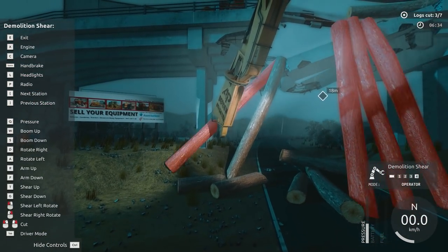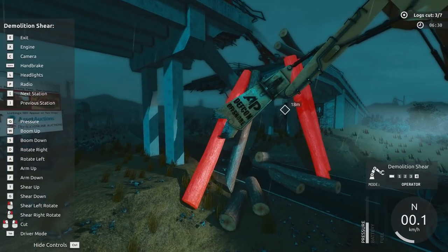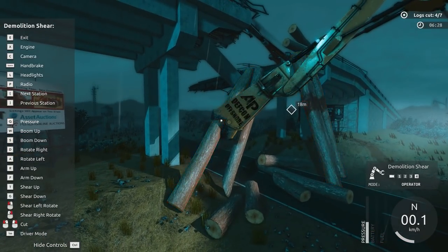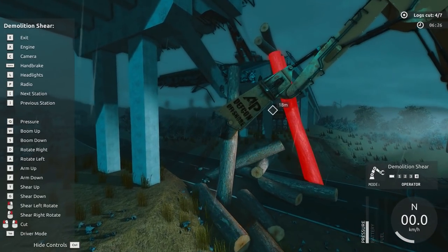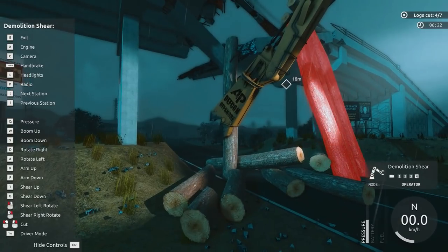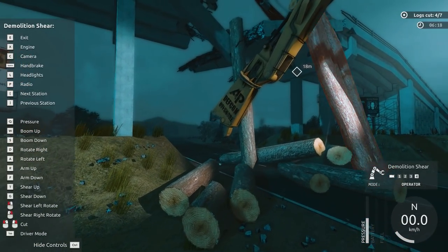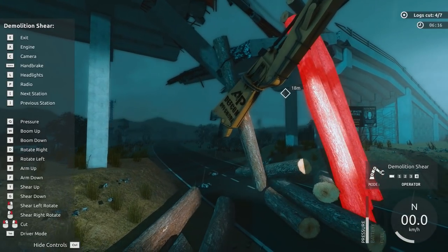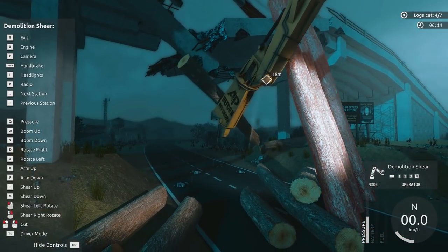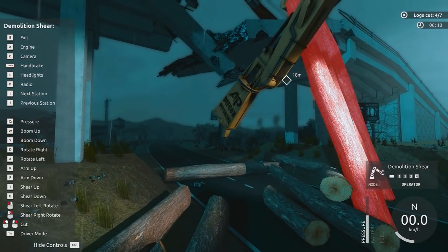Practice makes perfect — it's my first time trying this piece of equipment. And this should be yet another one. There we go, we can push it out of the way. Come on, log, get out of the way. Are you not going to cooperate? Come on, you're coming with me. There you go. Actually, I thought we could push these other ones out of the way, but I guess not.